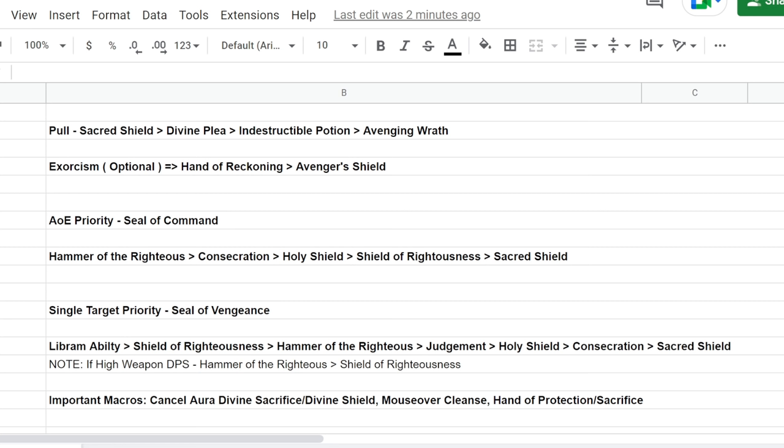Follow that Hand of Reckoning with Avenger's Shield as the boss or mobs are heading toward you. For AoE — and by AoE I mean more than 4–5 mobs — use Seal of Command if you have it, otherwise Seal of Vengeance. If you're dealing with fewer than 4–5 mobs, use Seal of Vengeance; the Expertise bonus is more important there. But for 10–20 mobs, use Seal of Command. Your AoE priority is Hammer of the Righteous, followed by Consecration, followed by Holy Shield, followed by Shield of Righteousness on a single target, and keeping up Sacred Shield. That's your priority list — not your rotation. Use these abilities the moment they come off cooldown.